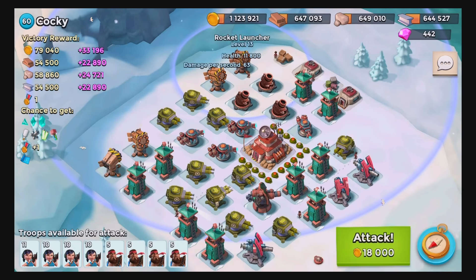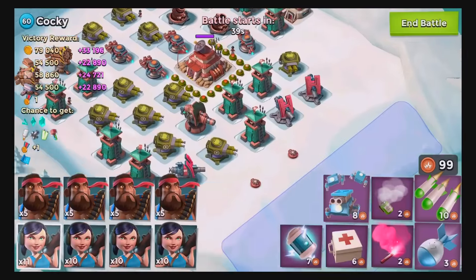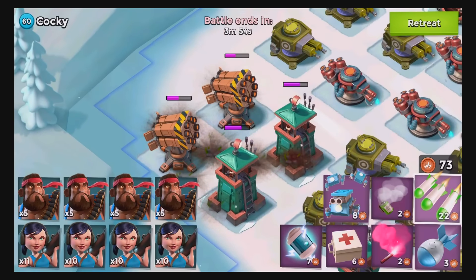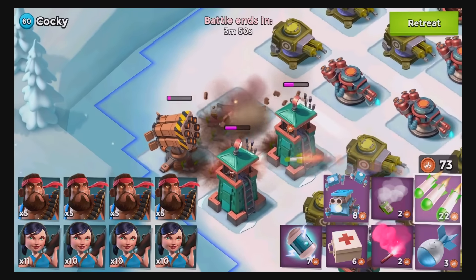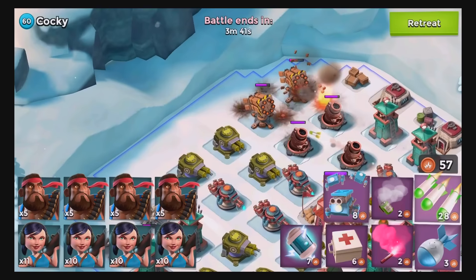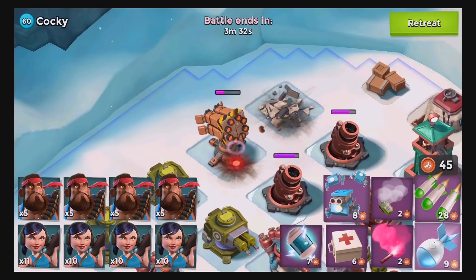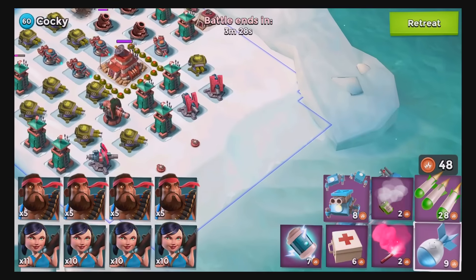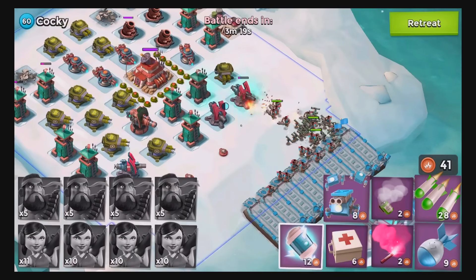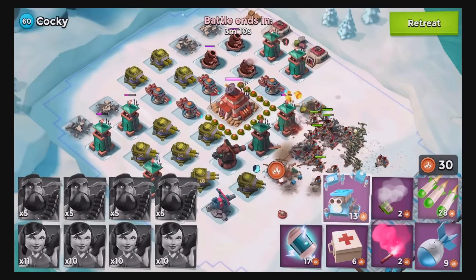We'll clear out or at least attempt to clear out the rocket launchers in the back and then jump in. Honestly I could be doing this with tanks and medics, but in my opinion they're just so stinking slow and I like to zip and zap and get through the attack super quickly. Tanks and medics are super solid and if you have them pretty upgraded that's definitely a sweet and safe combo, but I am super impatient — I admit it. I like my heavies and zookas and there is no shame in that. Let's deploy right over here, pop this, and use a shock bomb for this cluster.